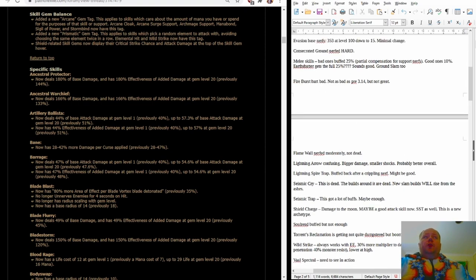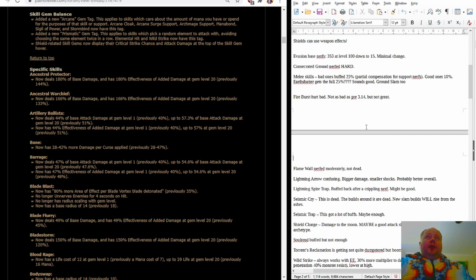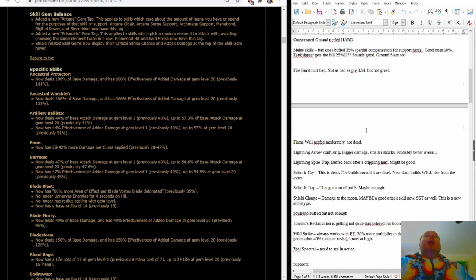Now let's go through the changes to specific skills. The bad melee skills got 25% more damage across the board. This is going to approximately half-deal with the support gem changes. For a lot of melee builds, they will end up doing about 75 to 80% of the damage they dealt in the 3.14 era. Some of the better ones will end up doing less — Cyclone will be closer to 65 to 70% of the damage it was dealing in 3.14. But others like Reave or Double Strike get the full 25%, which will offset most of that nerf.